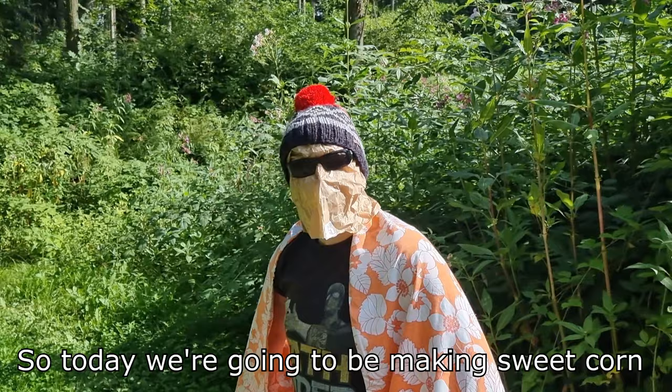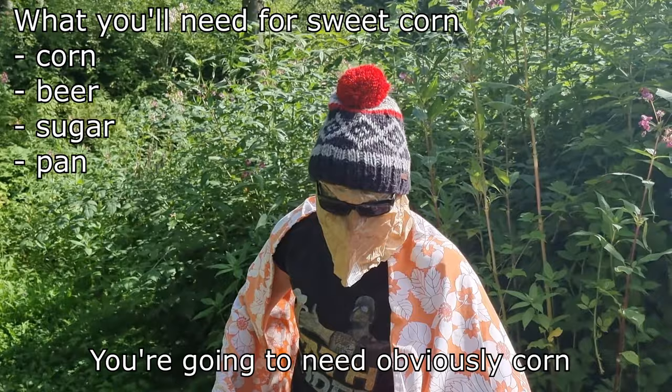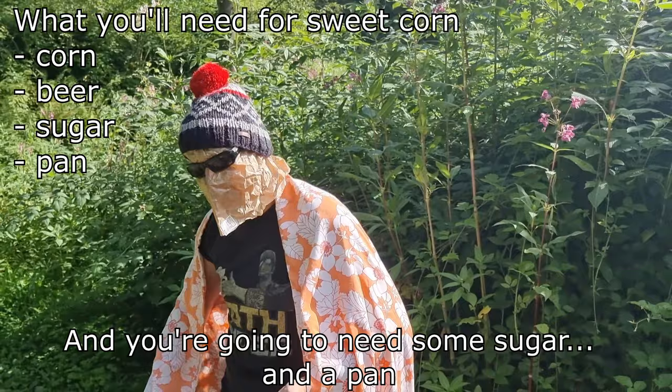That was a good nap. So today we're going to be making sweet corn, and for that you're going to need four things: you're going to need obviously corn, you're going to need some beer, and you're going to need some sugar and a pan. Follow me.